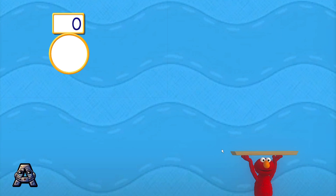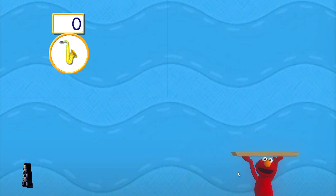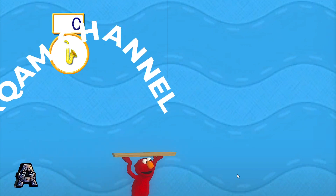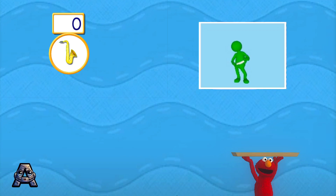Here's what we need to catch next: four saxophones. Four saxophones. Help Elmo catch the instruments Elmo's looking for — four saxophones. To help Elmo catch an instrument, swing your Wii remote back and forth.